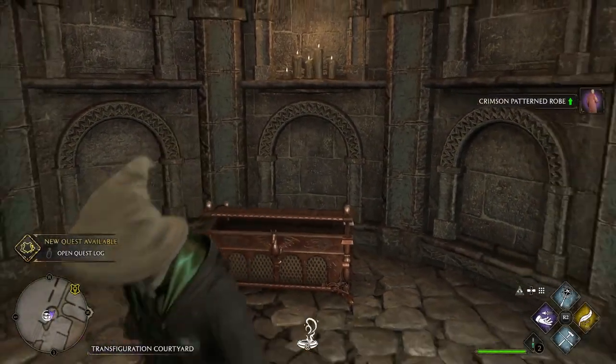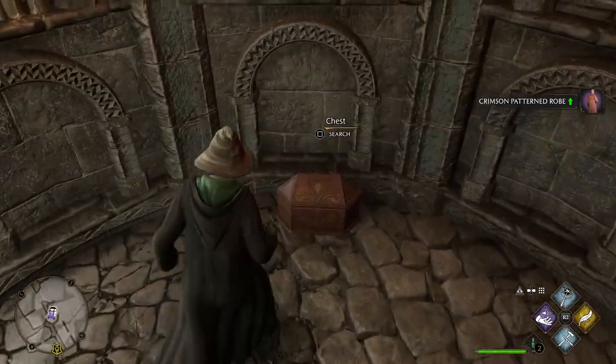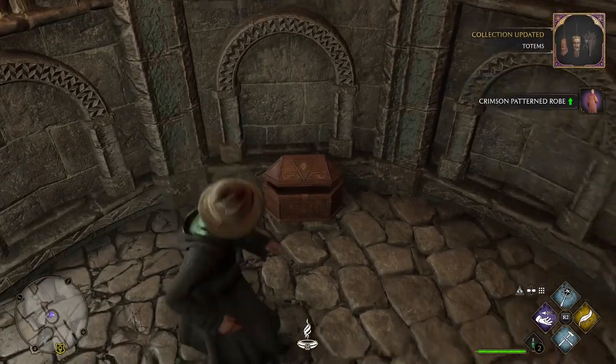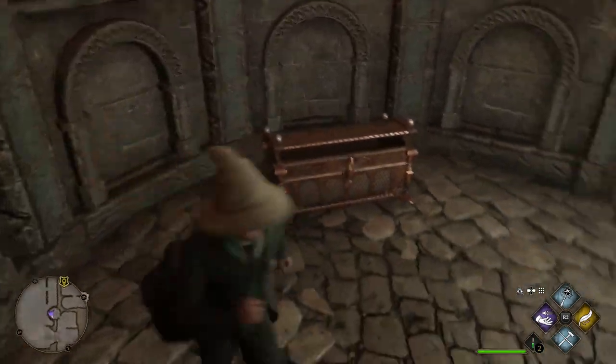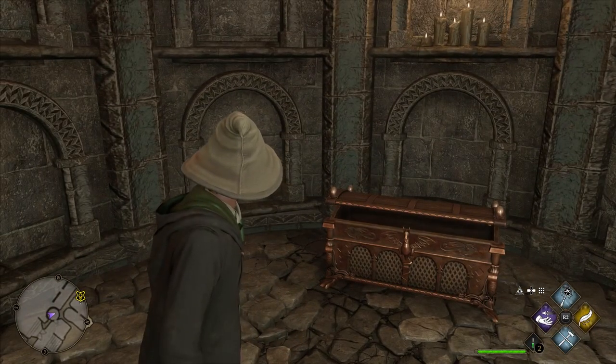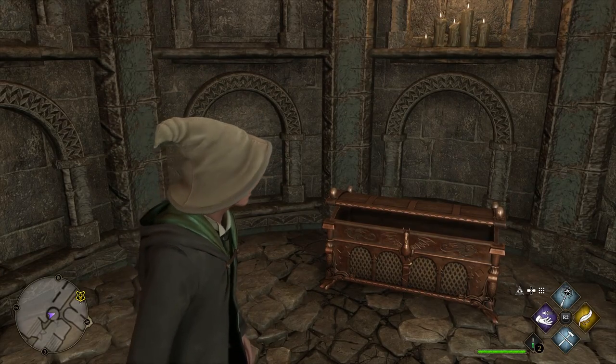Now I have a crimson patterned robe — you can just keep re-rolling it. Over here there's a second chest which is a collection chest that will always be there, but this one is re-rollable. This can be very useful later on when you're trying to min-max your gear and you keep rolling hats instead of, for example, an upgraded robe that you need.